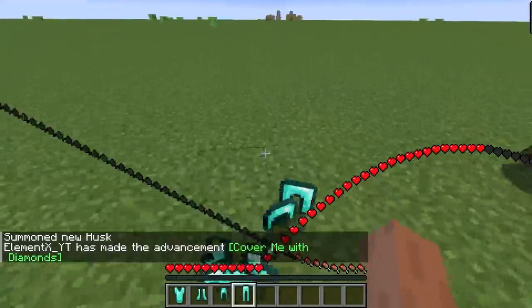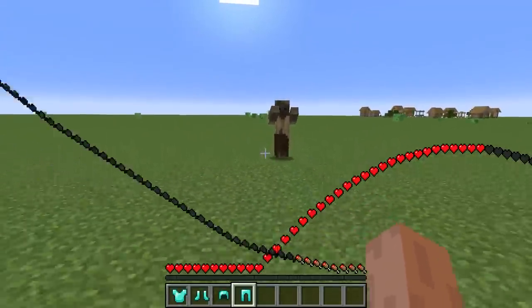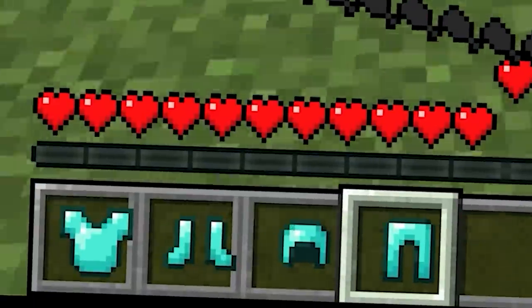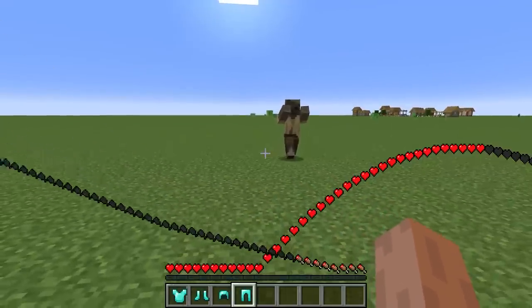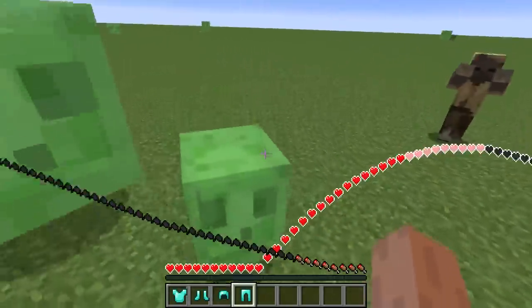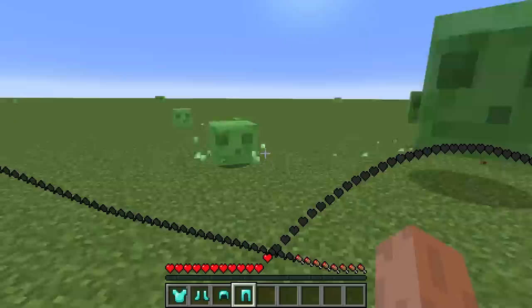So first of all, I want to test out how strong a normal diamond armor is. You'll probably notice the fact that all the armor is a little bit offset, which probably triggers you, which is great. But as you also see, I'm holding a diamond leggings right now, but I am not holding it — that's because I'm actually holding air right now. Oh my gosh, I'm getting wiped by the slimes.